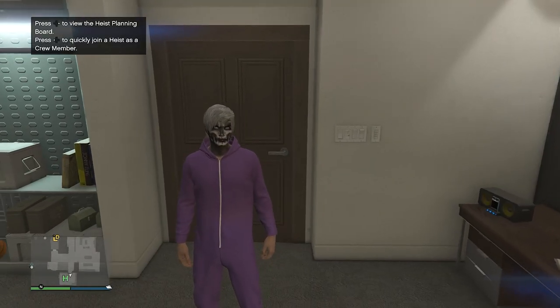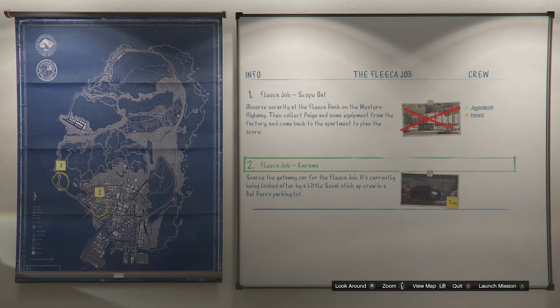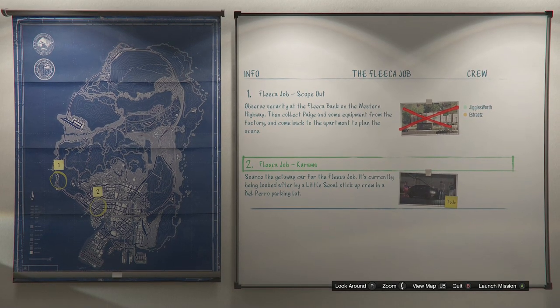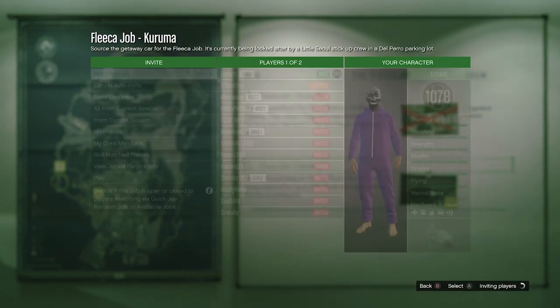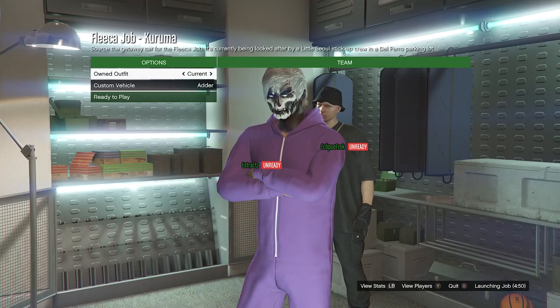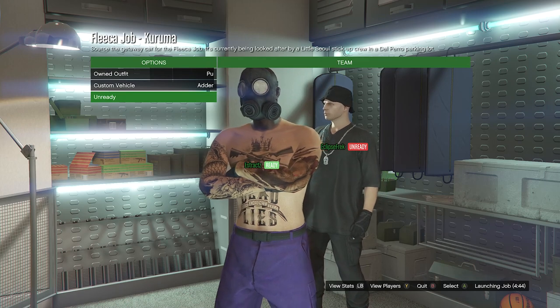At your apartment, go into the heist planning boardroom and walk up to the heist planning board. Select the first heist, called Fleeca Job. The first mission to do is scope out — complete that, then go to the second one called Kuruma and launch it. Where it shows your heist clothing, set it to player saved outfits, confirm your settings, and invite a friend or random. When someone joins, launch the job. Inside, scroll to the slot where you saved the outfit with the purple joggers and hit ready to play.